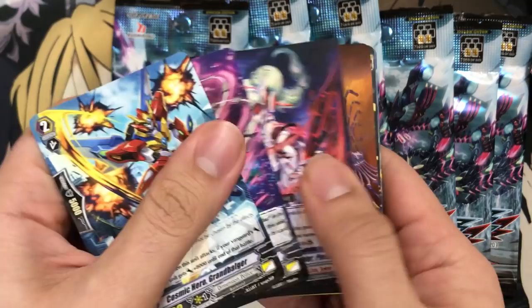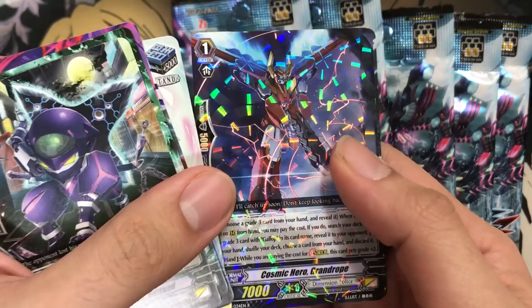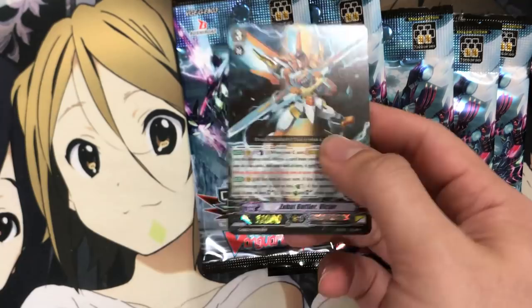I'm pretty happy with the box so far — we even pulled an SP, so I'm quite ecstatic about that. We have Cosmic Hero Grand Hogan and another Galactic Beast Zeal. I don't think we have a reprint yet either. Cosmic Hero Grand Rope and another Zubat Battler Victor — so we've pulled two of those from this sneak kit so far. Two in a row too — that was the latest holo.